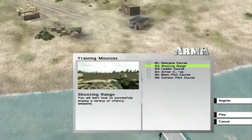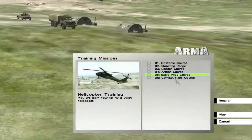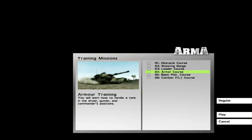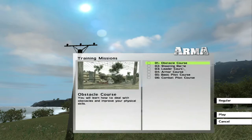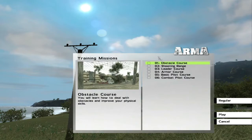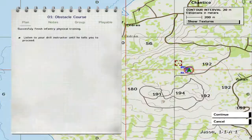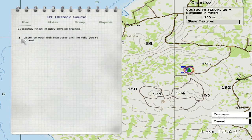Then there's a shooting course where you learn how to successfully employ a variety of infantry weapons — which is the course I really care about. There's also a leader course where you learn the basics of commanding an infantry squad, which we'll probably need. There's some other courses like piloting a tank, a helicopter, and another helicopter. If we make it to a tank or helicopter, we're just going to wing it. So we're going to try the first three tutorials, then at least one or two missions. I have a feeling we won't get too far in the game today, but the tutorials will give us a feel for it. It's all about simulation — it's all about knowing how to be a soldier.